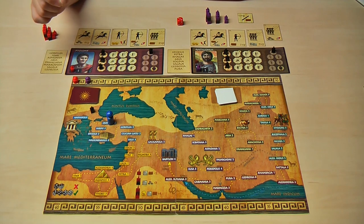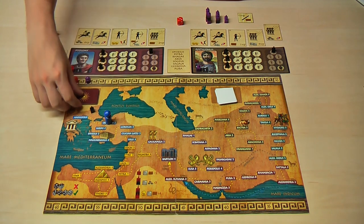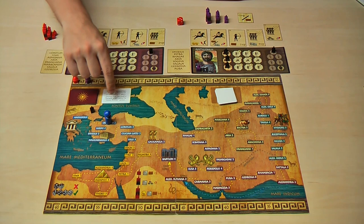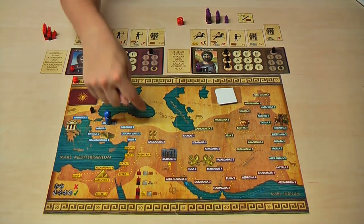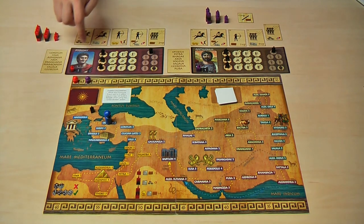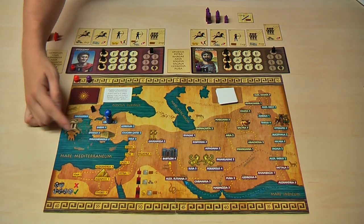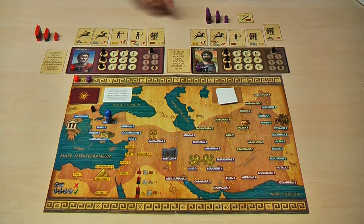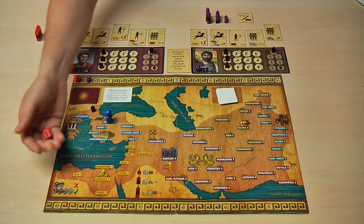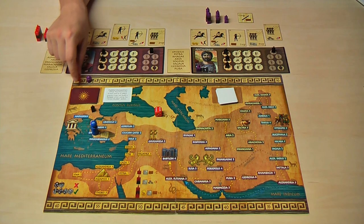Ptolemy's turn begins — he starts in the new province and flips a new event card. In this case it means there is no possibility in this province to build temples, so the only buildings you can build are a stronghold or a settlement. Ptolemy decides to use his archers to attack Ephesus. The assault action succeeds — a 6, which is a success. He conquers Ephesus and gets two victory points, then moves his archer marker one step.